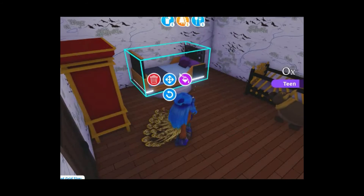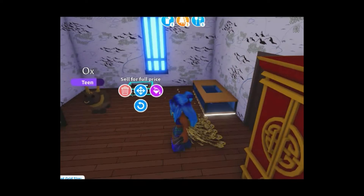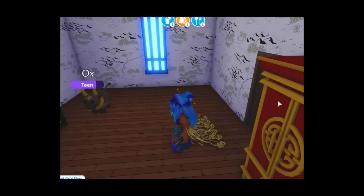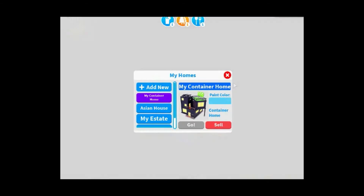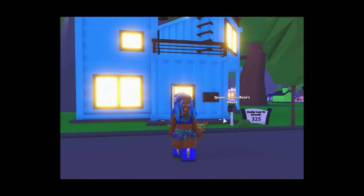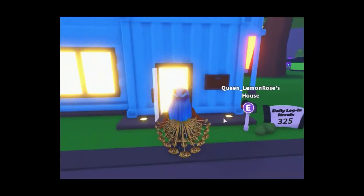I definitely need to get some more money. Everything is sold — there we go. I've got these pieces here. It was $1800 for this new house — I have enough. Let's go and check this container home out!